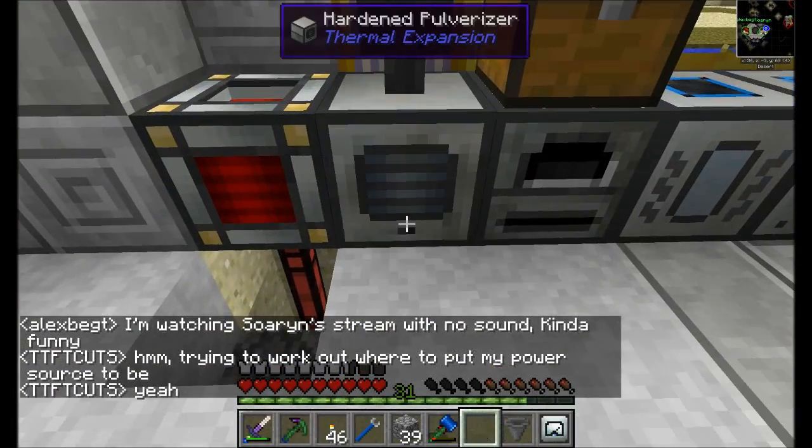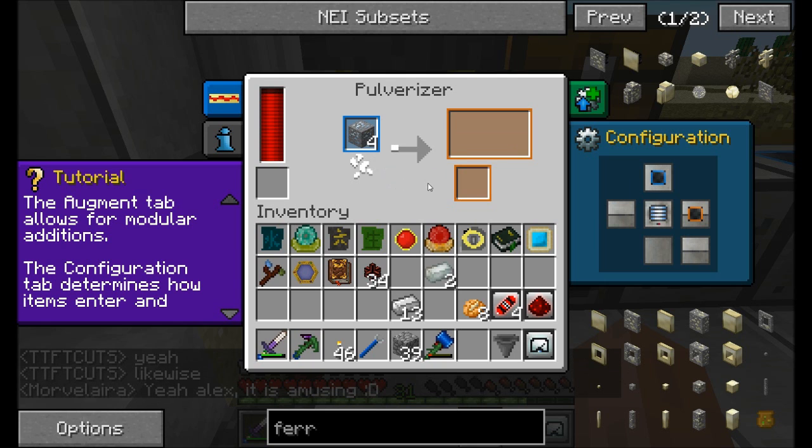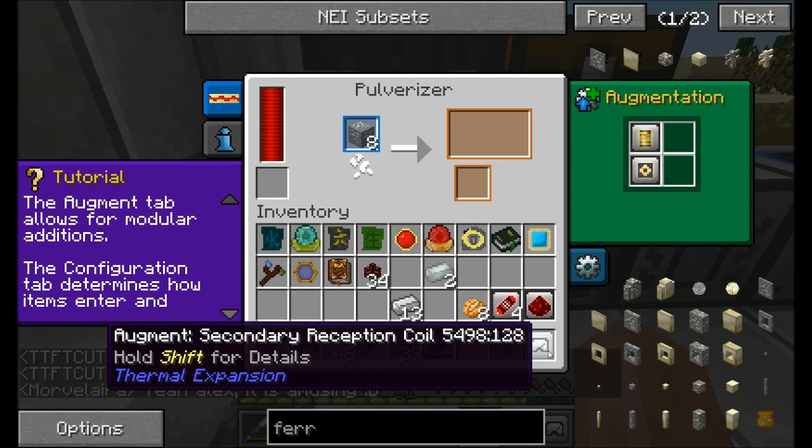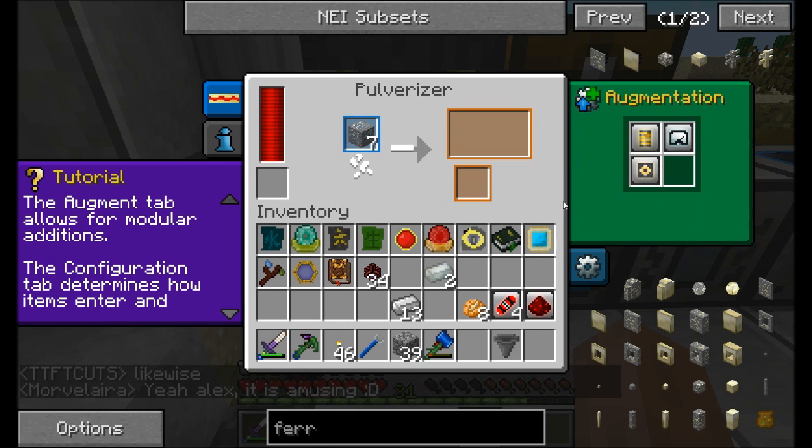I've got the hardened pulverizer now. So let's see, we'll let this thing run. That does not look any faster without the augment. But now if we drop the augment in there - and by the way, we have four augment slots now - that is definitely faster.